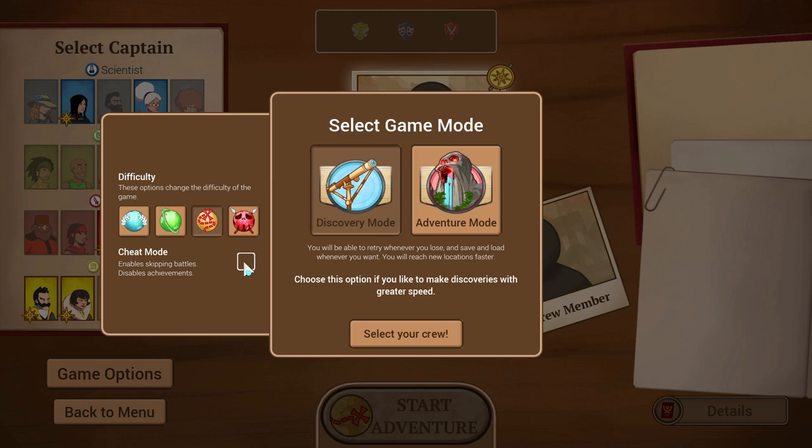You've also got Cheat Mode, which lets you skip battles entirely — good for quick unlocks or testing new builds. Difficulty levels are easy, normal, classic, and impossible. I haven't beaten classic yet; I've beaten normal probably six or seven times. Normal is pretty forgiving, but we'll play this one on classic to show you a bit more of the combat depth.